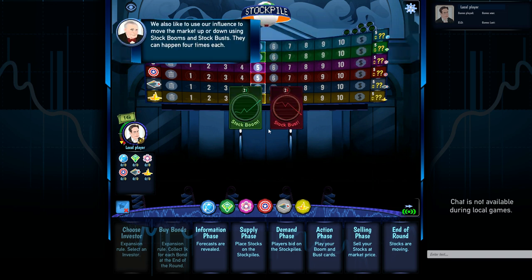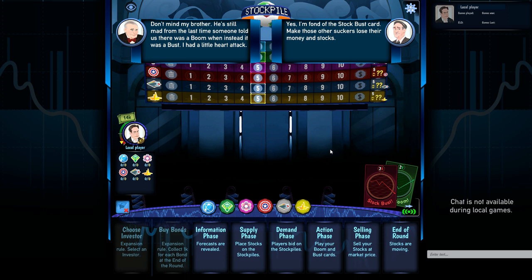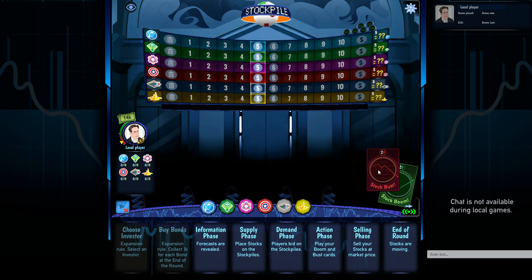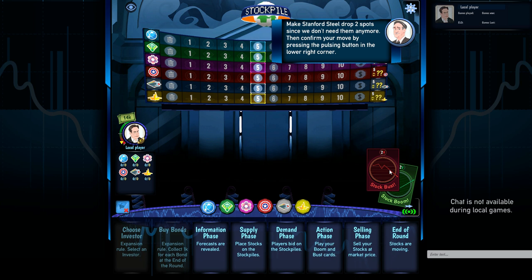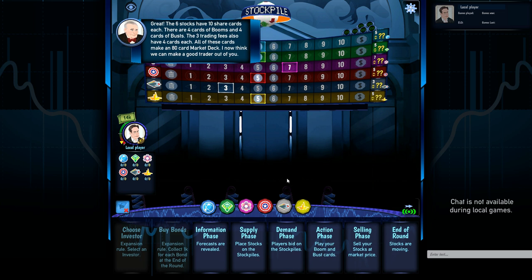Each fee value shows up four times and they get paid immediately. We also use our influence to move the market up or down using boom or bust stock cards, which you can apply to the companies you'd like to influence. This is the stock bust card — you click on the icon on the card and then click on the stock icon. We're going to tank Stanford Steel and raise the value of Leading Laboratories by two positions.